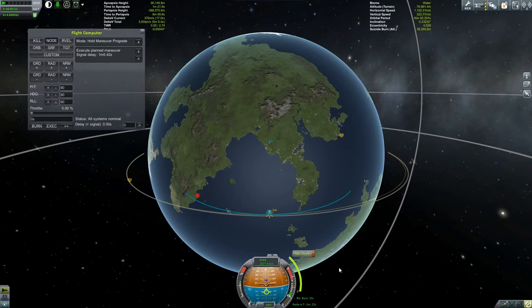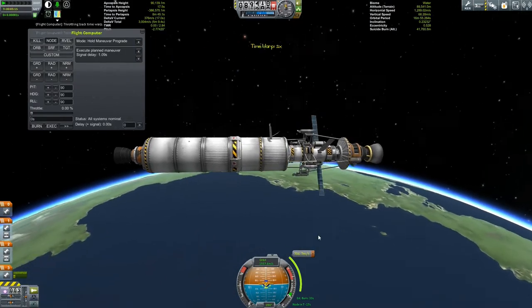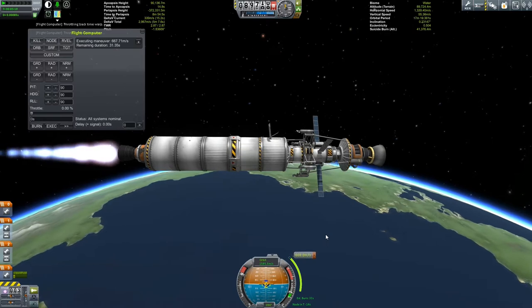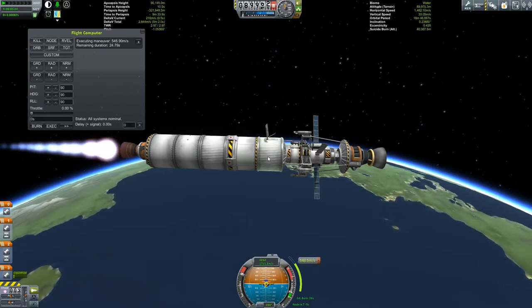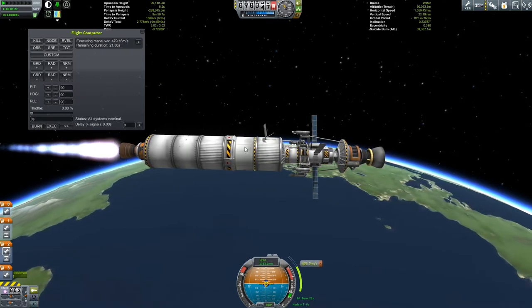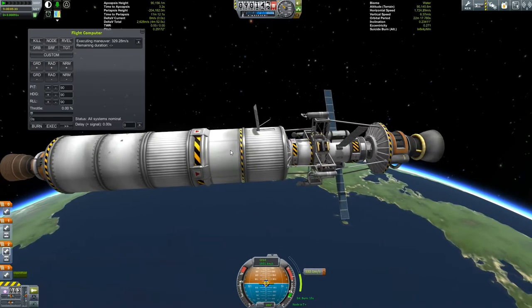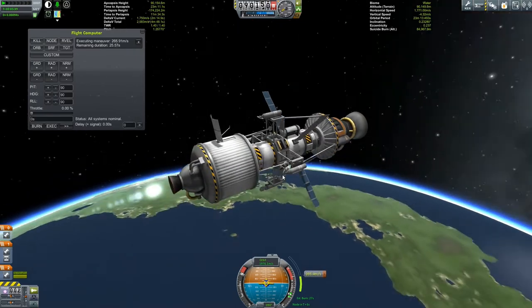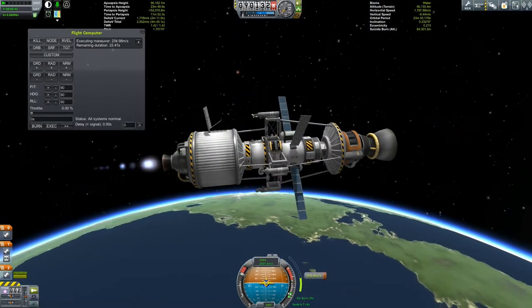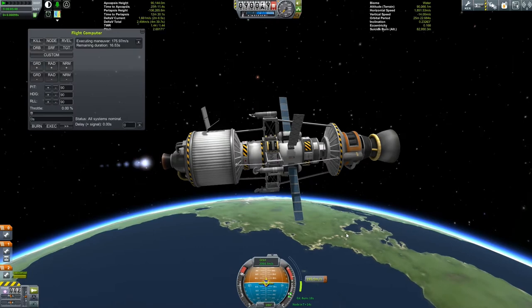We are free to accelerate. I don't think we're going to have quite enough fuel so we will have to stage again. This transfer stage should give us plenty of fuel — there's a little engine in there, should be plenty to get us to the Mun and get us into orbit. I think we've got a poodle engine in there. That should be fine — plenty of thrust to move this rather big lump around the Kerbin system.